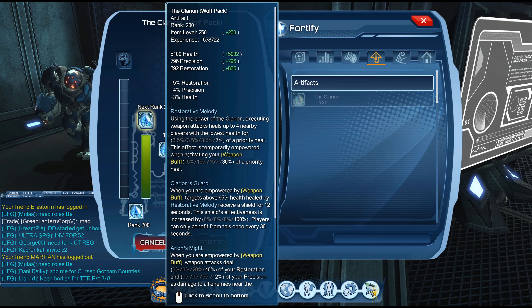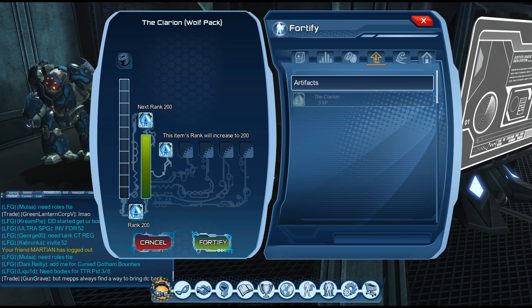Rank it to 200 for free. Once you have it leveled up, you will have a Clarion wolf pack version of the artifact which you can go and share across all of your toons.